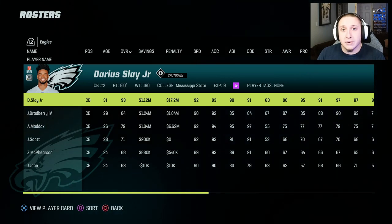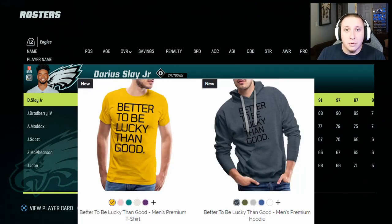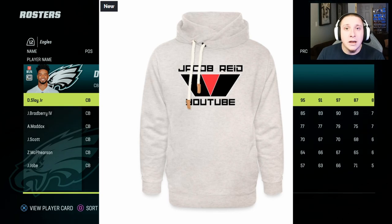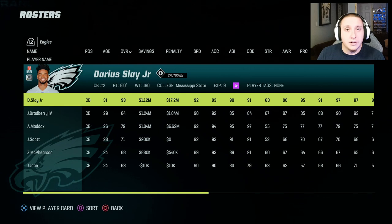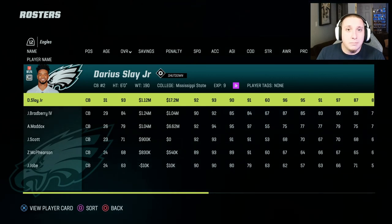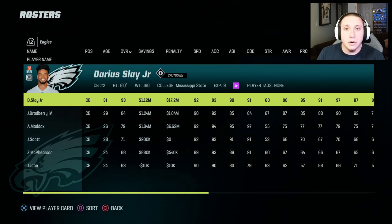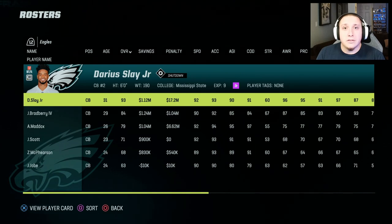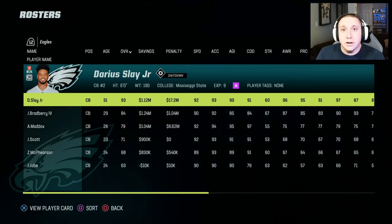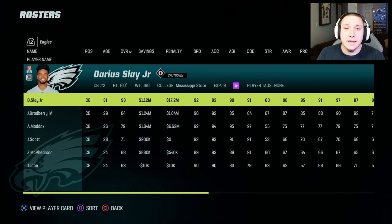Before we jump in, my merchandise store is now available with the 'Better to Be Lucky Than Good' design and my YouTube logo — t-shirts, hoodies, gym bags, stickers, magnets. My Patreon is also up and running at only a dollar a month. Leave a like, comment, and subscribe to help drive the channel, and if you didn't like the video, feel free to dislike.